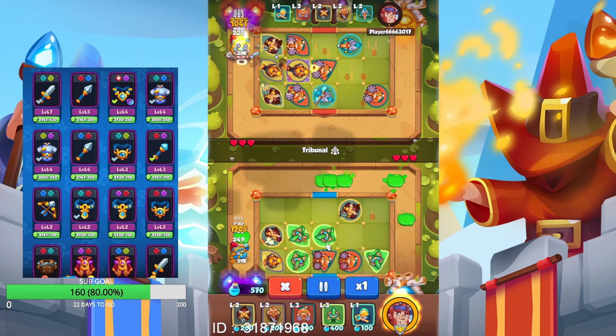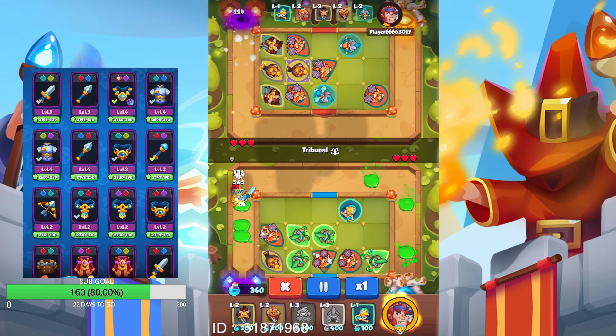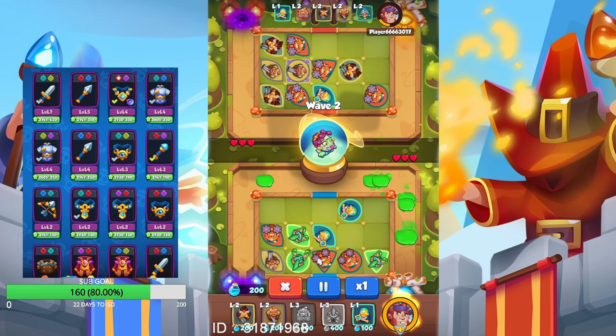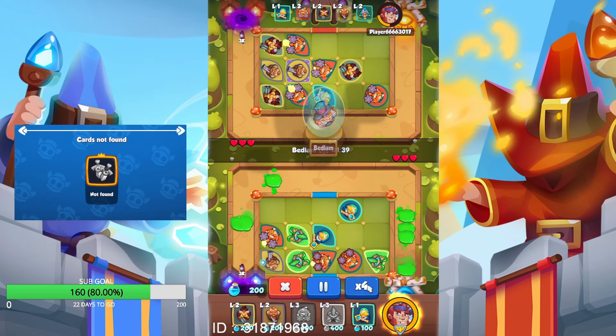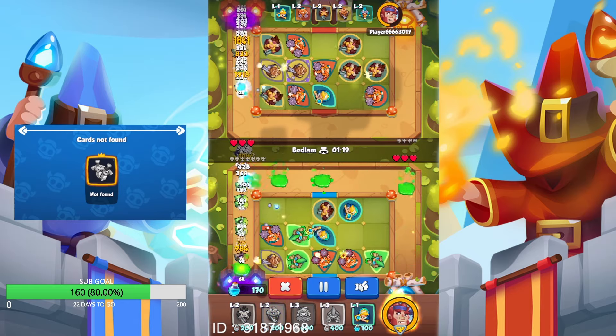Don't summon too much when you see that Tribunal is coming, because it will take away one merge rank on half of the units on your field. As you can see, the enemy doesn't have enough units attacking the first monster, which is killing him.